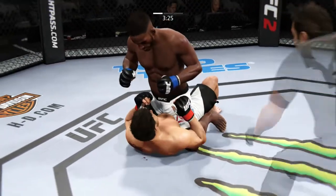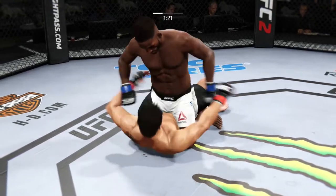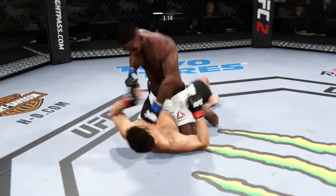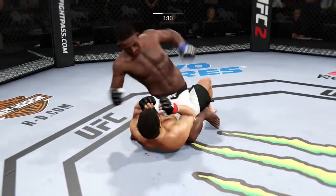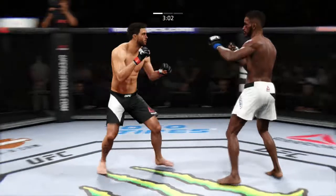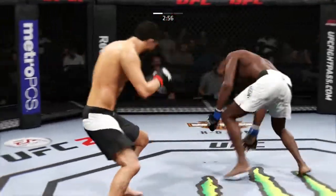And he postures up. Big right — that was a big right hand. He scores with a huge left. Good left hand. Powerful right hand. And he's back up again. And stuffed.